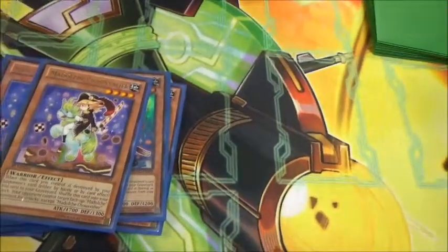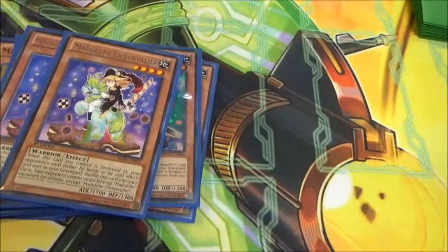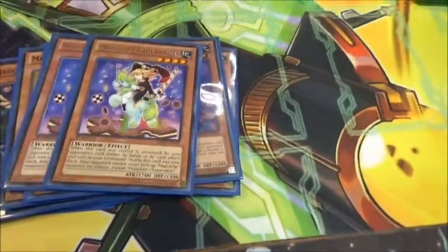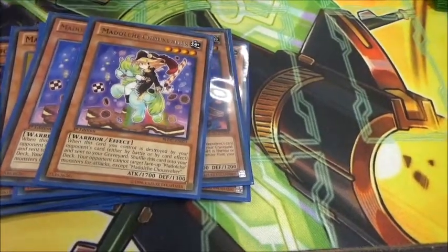It's a level four, so it's a Tiramisu target. And if you Angelli it out, it stops opponent's attacks for a turn. And this is a pop, obviously, but then they need to pop it.